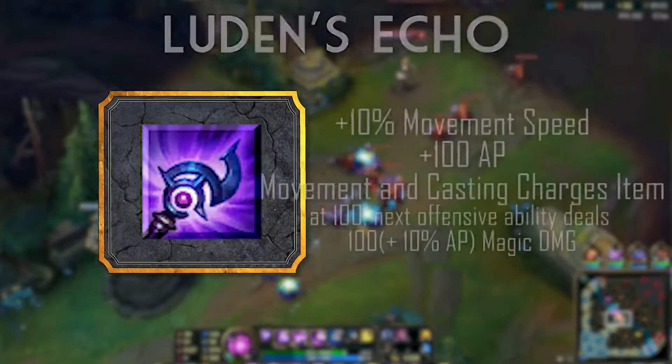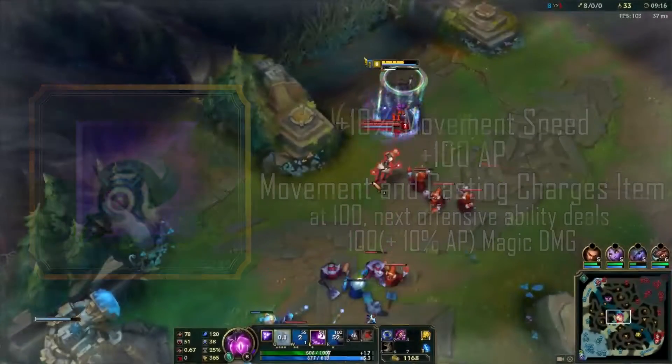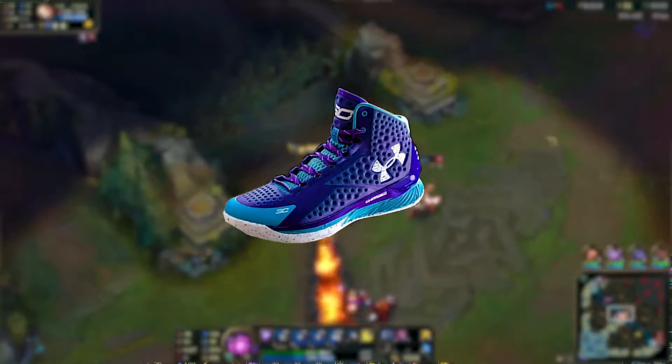Luden's Echo serves as your biggest boost in flat AP, while also providing some much needed movement speed to Vel'Koz. Vel works very well with move speed, so don't hesitate to drop the extra coin on those new Steph Currys, because this right here is the fastest squid known to mankind.